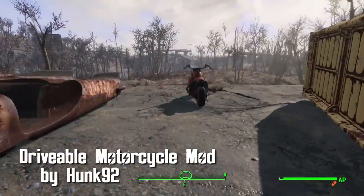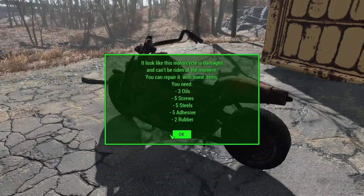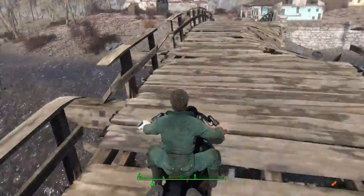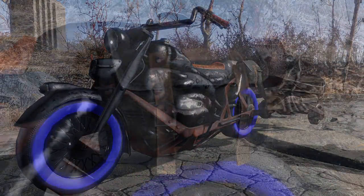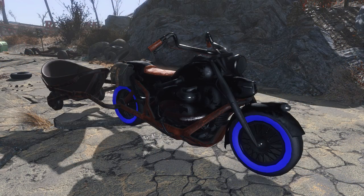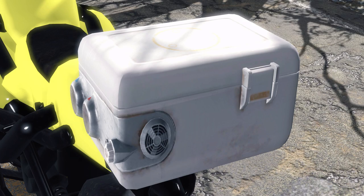Drivable Motorcycle Mod by Hunk92. That's right everyone, the first instance of motorcycles are now in Fallout 4. You can find the motorcycle east of the Museum of Freedom, and to fix it up you'll need a few supplies. After that, you'll be good to ride, explore, and basically just travel the Commonwealth. There are a few mods you can also create at a chemistry bench to make your motorcycle better. Mods include equipment, paint color, and wheel color. In the equipment category, you have a Dogmeat cart, a front light, a leather backpack which increases carry weight by 100, and a steel backpack which increases carry weight by 250.